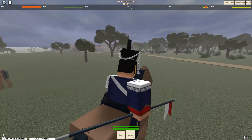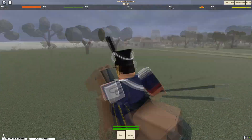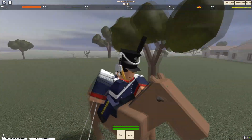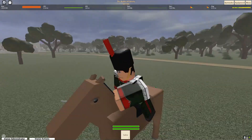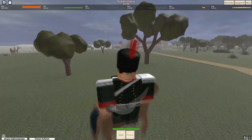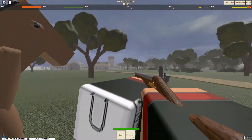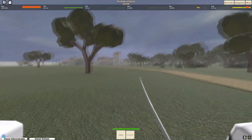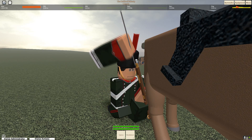The Lancer comes equipped with a lance that does severe damage to people and horses, and also comes equipped with a saber. However, it has a medium horse, which is much slower but tankier. The Dragoon may look like it only has a saber, but when you get off your horse, it comes equipped with a musketoon, which is a firearm. It also comes with a medium horse, the same as the lancer.